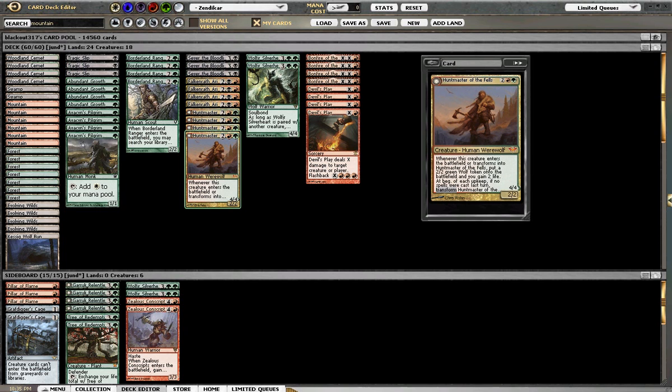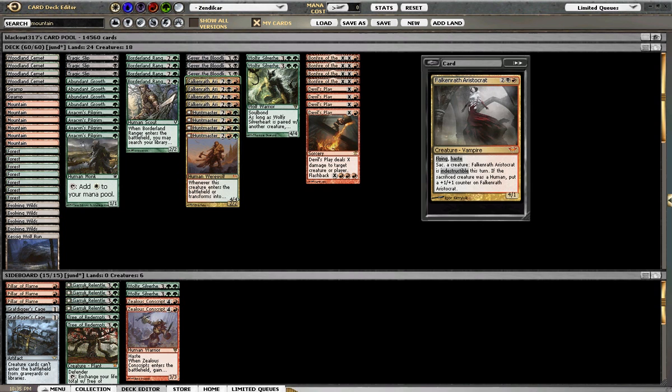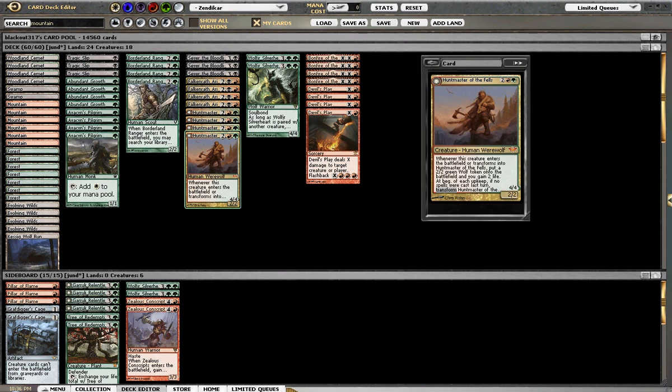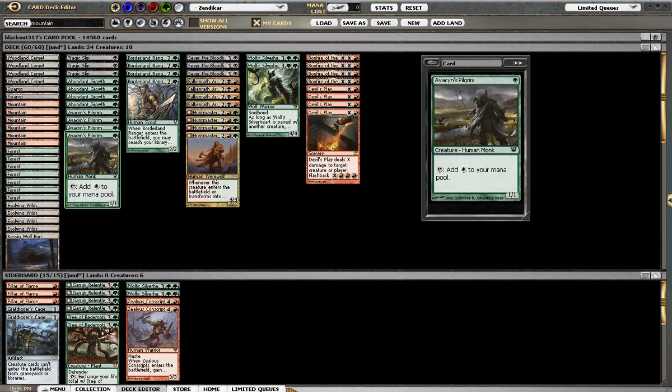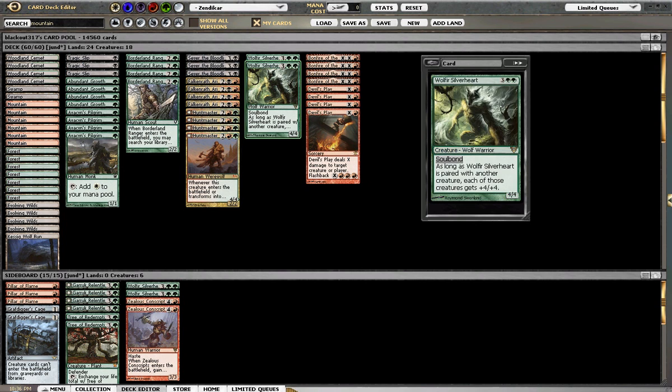Let's talk about our kill conditions. Four Huntmasters — this is really just to stabilize, regain some life, plop another dude on the board. Two Silverheart, which kind of makes you go big, especially with one of your earlier creatures if you get him out earlier. I think the main kill in the deck is actually going to be Aristocrat combined with Bonfire and Devil's Play. The other reason I'm playing Aristocrat is all the humans the deck is playing: four Huntmasters, four Borderland Rangers, and four Pilgrims — that's 12 humans I could sacrifice to it and it'll get a +1/+1 counter.